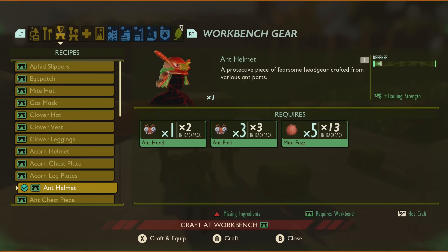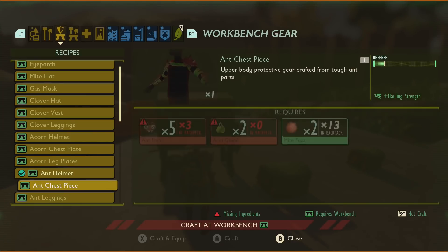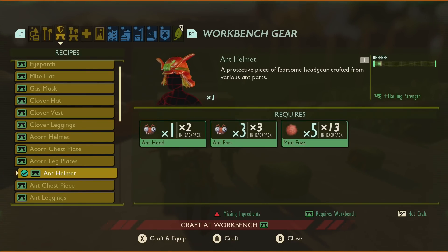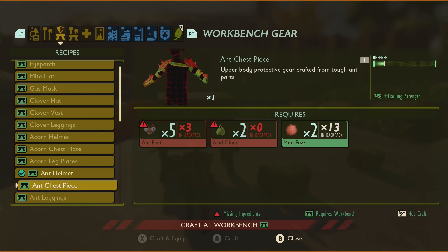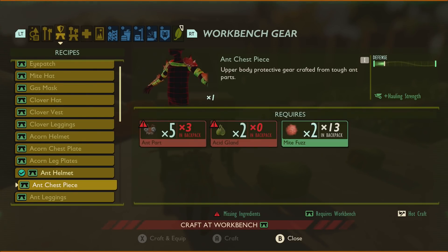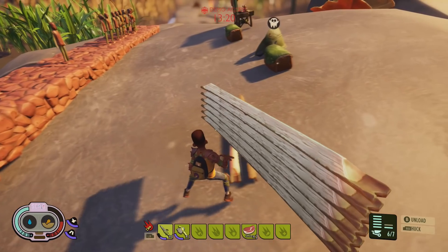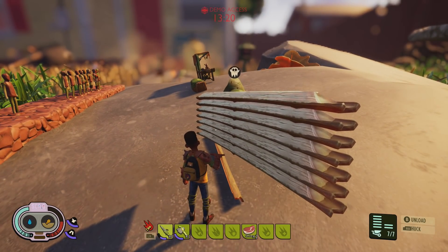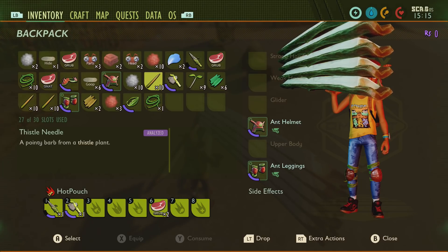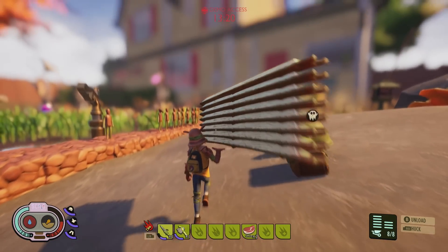Next up after that is the ant armor. You get one whole defense with the helmet, one and a half with the chest piece, and one with the leggings — so that's three and a half compared to only two with the Clover pieces. For the helmet you need an ant head, three ant parts and five mite fuzz. For the chest piece: five ant parts, two acid glands which you get from killing the soldier ants, and two mite fuzz. For the leggings: six ant parts, two woven fiber and four mite fuzz — so quite a lot of ants to kill. Its side effect is that you can carry a lot more: with it equipped you can carry up to eight stems or eight grass planks. Each piece gives you the opportunity to carry one extra, and unlike a lot of armor sets it gives you this bonus for each single piece, not just the full set. Great for building and great for moving stuff around.